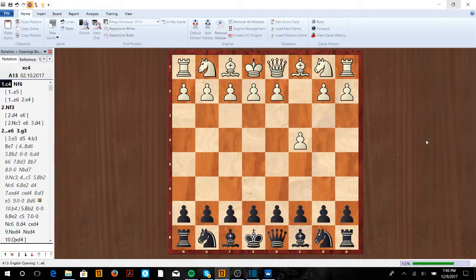Against the English, we're going to start with Nf6. The idea being, we could go e6, but then we have to worry about e4. So here we're going to go Nf6 first, and now if d4, we just go e6 — we have a normal Benoni or Nimzo — and generally you're going to see white just go Nf3.